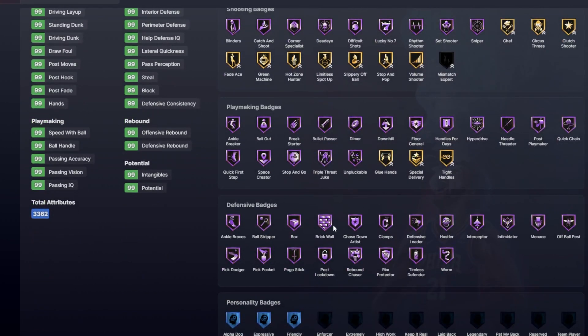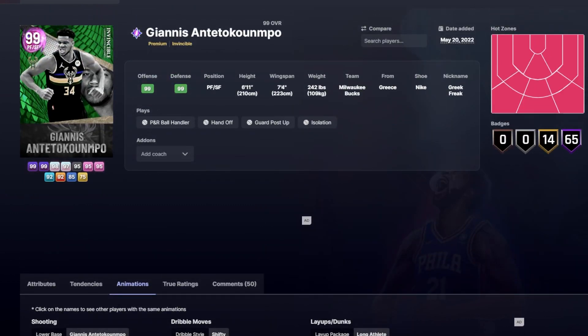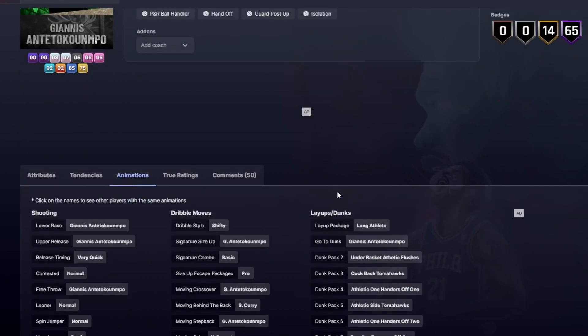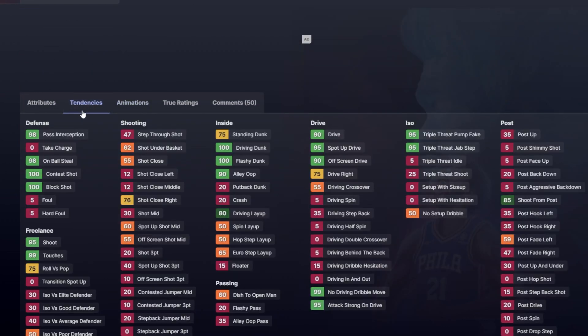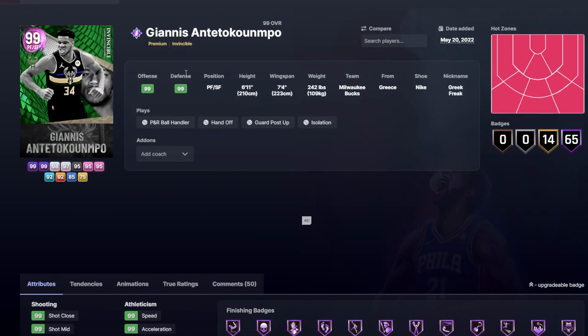Every single defensive badge. He has the Giannis jumper on very quick, the shifty dribble style, the Curry behind the back, and the long athlete layup package as well. It's a Giannis card with a 99 speed — how much better could he get? All around super fun and a great card for most people. He's not cheap, but Giannis is absolutely insane — so good that it's getting annoying seeing him every game.